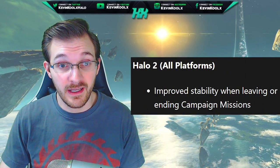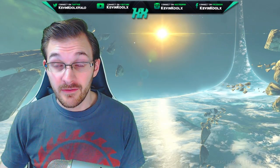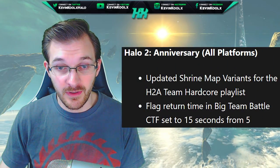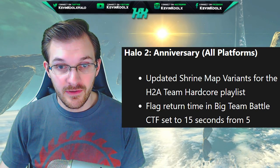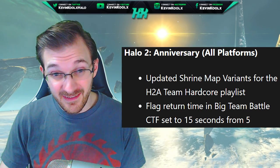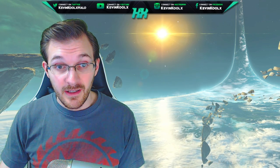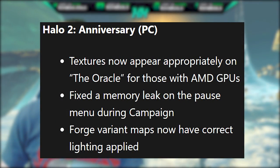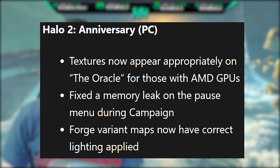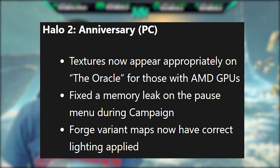For Halo 2 on all platforms — PC and Xbox — improved stability when leaving or ending campaign missions. Halo 2 Anniversary on all platforms received an updated Shrine map variant for Team Hardcore, and the flag return time in BTB CTF is now set to 15 seconds instead of 5 seconds. That's a huge improvement. On PC, Halo 2 Anniversary now has textures appearing appropriately on Oracle for those on AMD GPUs, and a memory leak on the pause menu during campaign has been fixed.